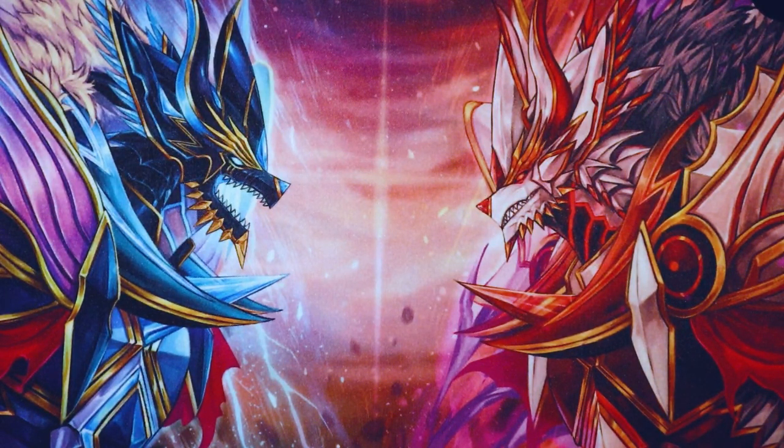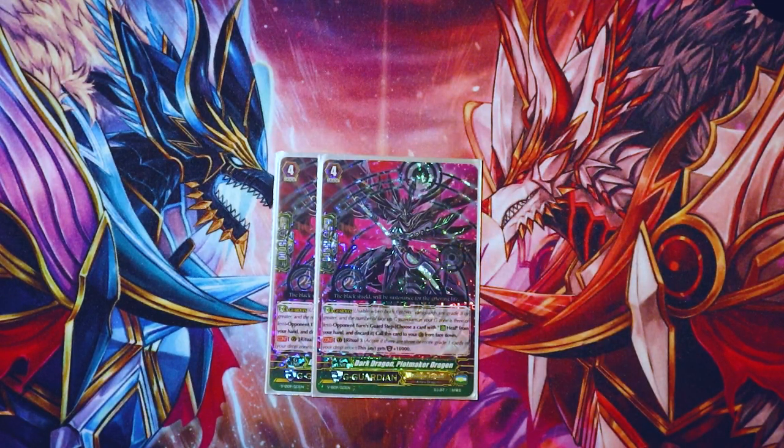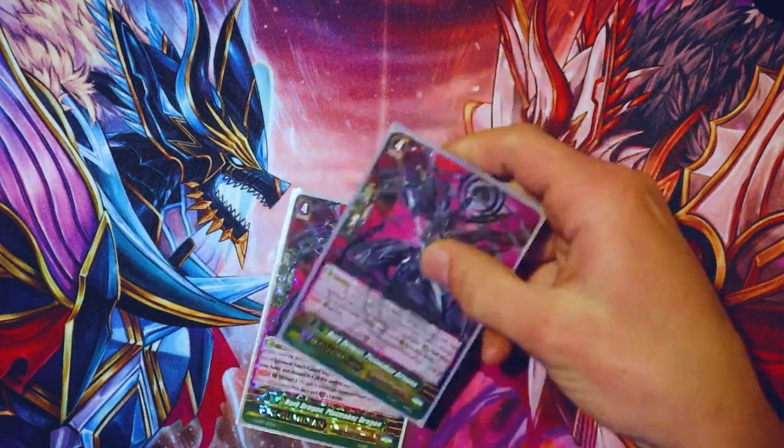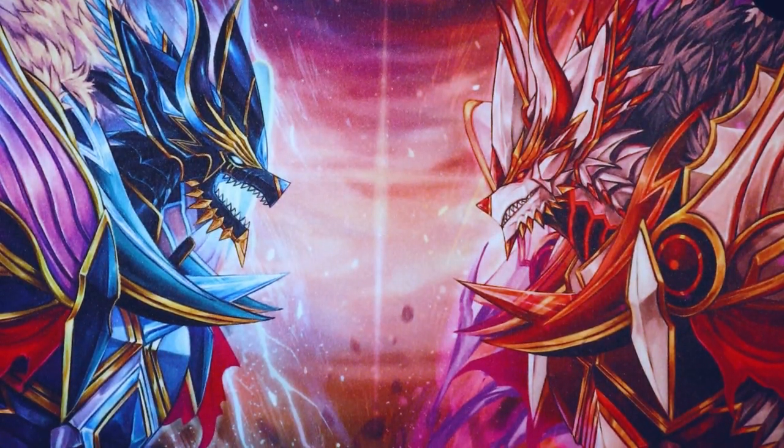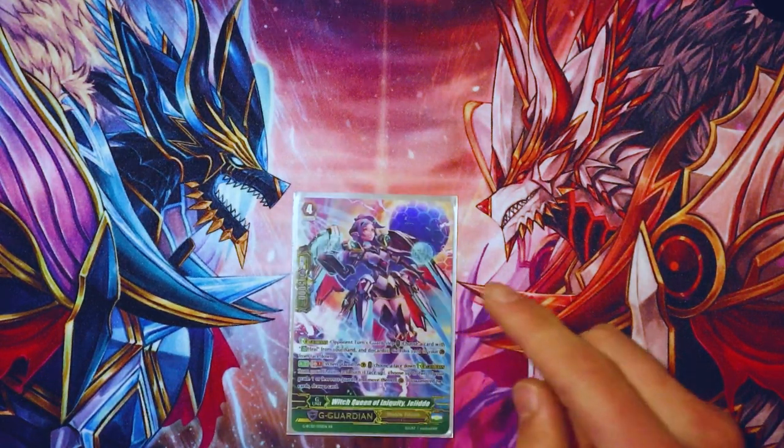Then we have our G guardians. I run two Plot Maker Dragon — Ritual three, this unit gets 10K shield. So a 25K guard is pretty good.